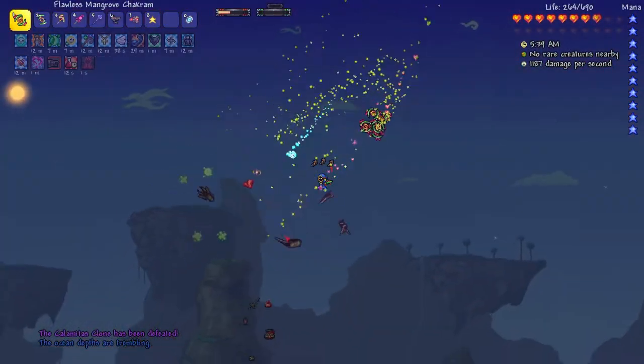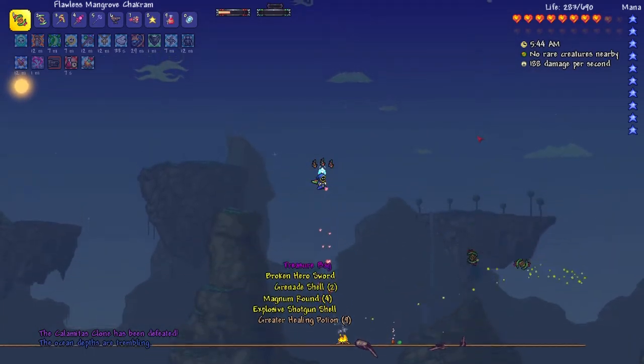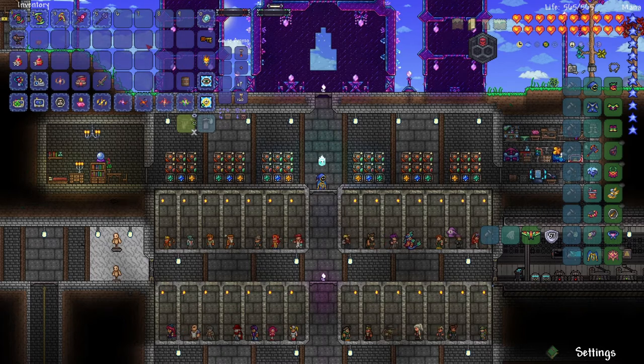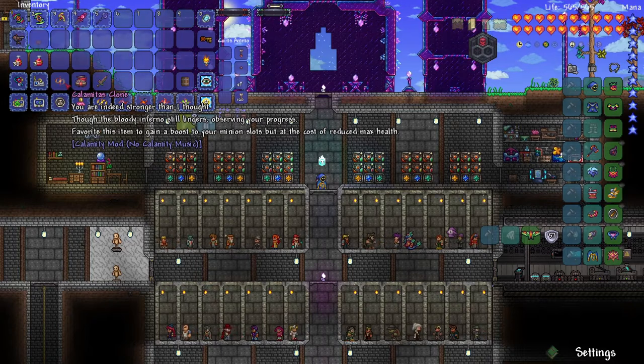I didn't actually think we were going to defeat her that fast. Let's collect the lore and check out the loot. I did clean out my inventory a bit so I can better look at the loot. Let's read the lore first — 'Calamitous Clone' — so it's a clone, which means it's probably a clone of Supreme Calamitous if I had to guess, just from the small bit of Calamity knowledge that I have.